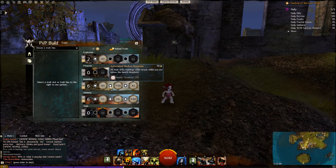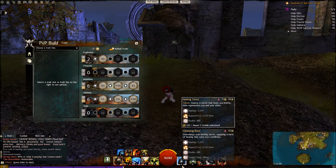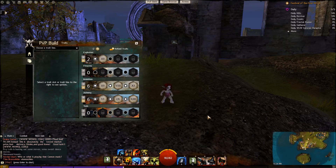Next, we're going to have automated medical response: all heal skills recharge when struck while you are below 25% health. This is very handy because we've got our healing turret here, and it's always nice to have a new heal available when you get below 25%, because that's when you're looking at your bar wondering what you can do.